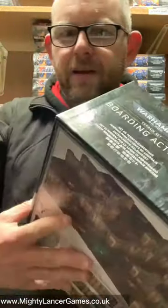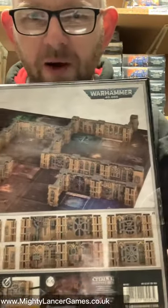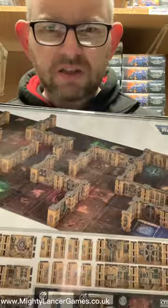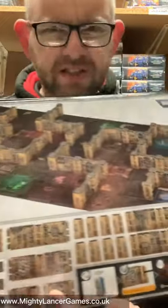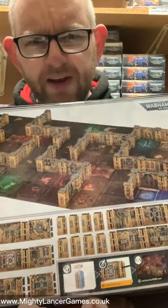Now what you might notice — I don't know if you can see in the poster shots from GW on their website — but what actually looks like it comes in this box is just the walls and the pillar sections. In Kill Team Into the Dark and in the Shadow Vault set, you've got some other little attachments and griblis and those kind of things, different stanchion sections. So different stuff that may block in terrain, but you haven't got any of that in here.